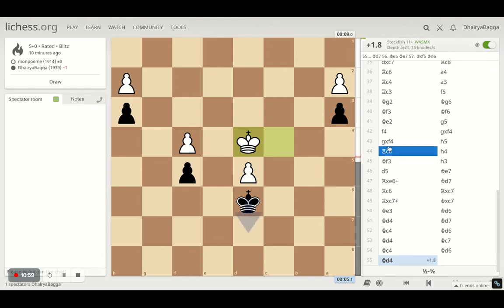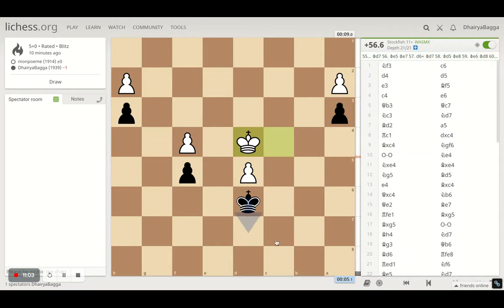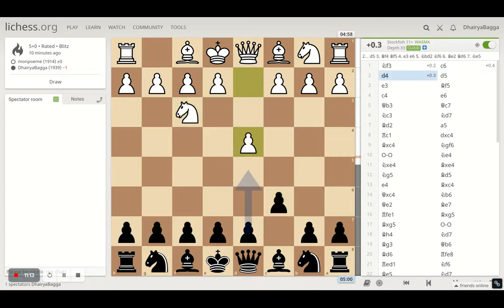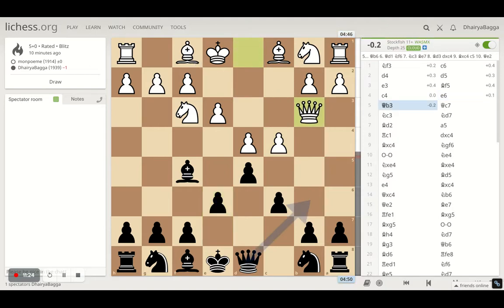I made some mistakes somewhere — maybe letting the rooks come there on the seventh and eighth rank. Let's analyze the game from a computer perspective. The opening started with Nf3, I played c6, d4 followed by d5 — the Caro-Kann defense. Then e3, bishop f5, c4 came, I played e6. Pretty solid till now.